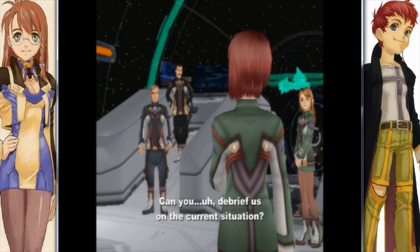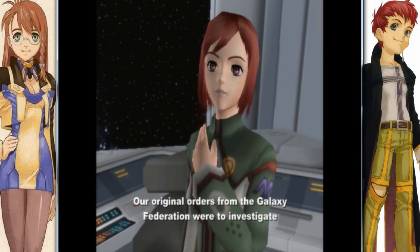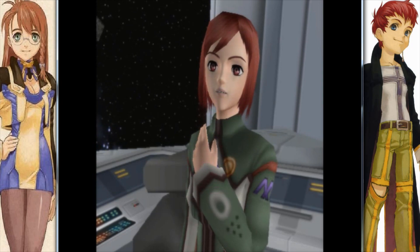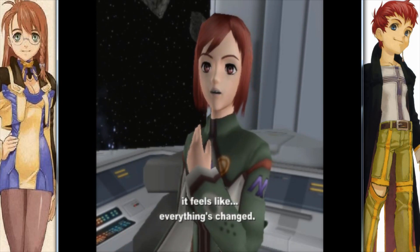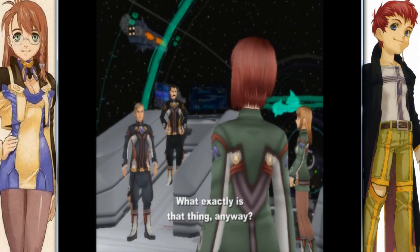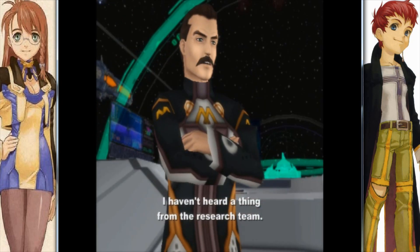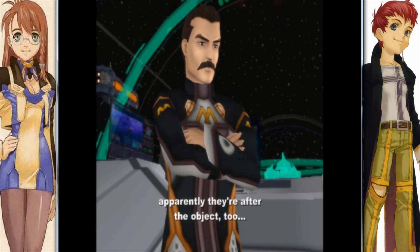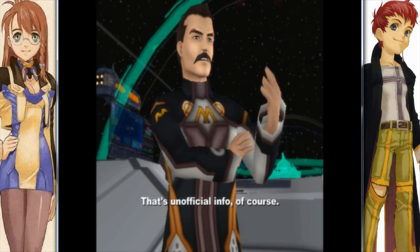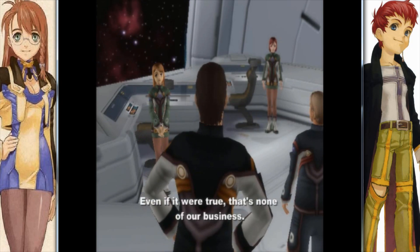Can you debrief us on the current situation? Our original orders from the Galaxy Federation were to investigate the vanished planet and assist the researchers. But ever since we picked up that object, it feels like everything's changed. What exactly is that thing anyway? Who knows? I haven't heard a thing from the research team. But apparently they're after the object too — that's unofficial info, of course.